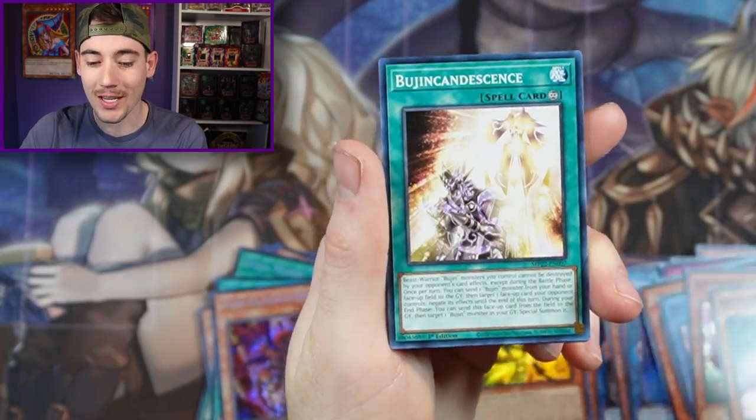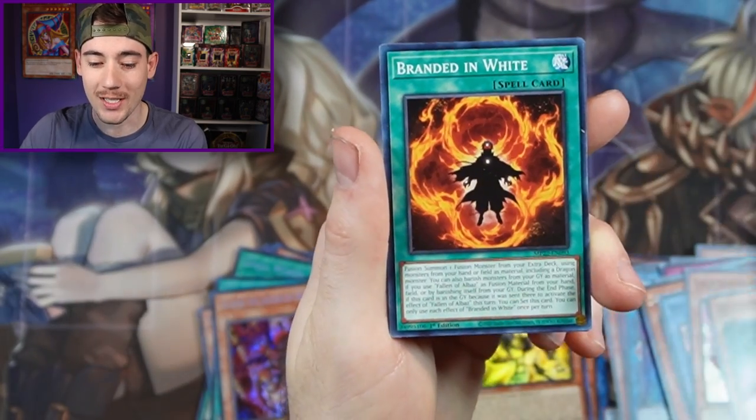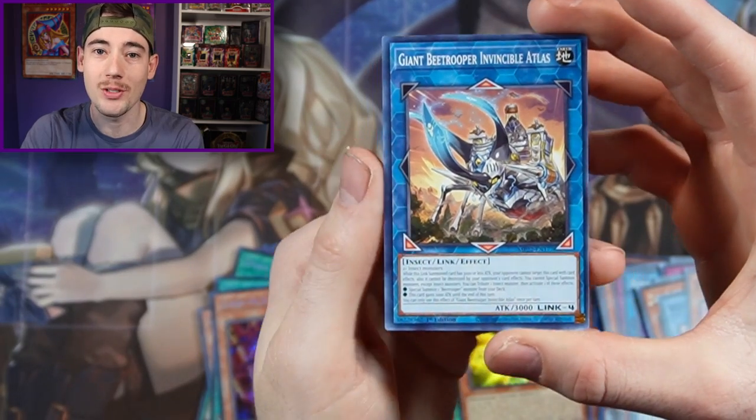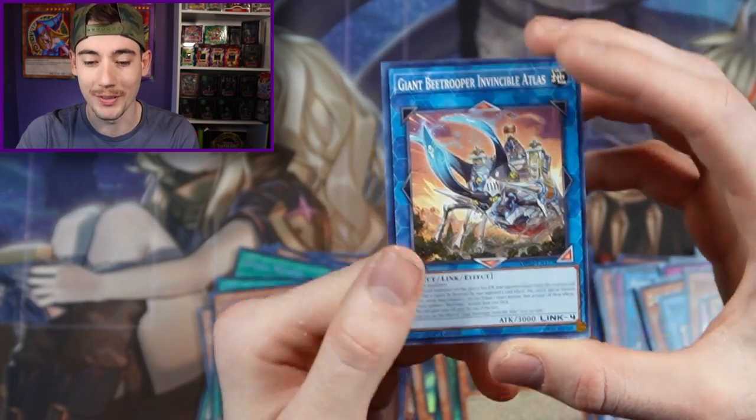And then we have Brave Dragon, Bujin, Majestic, Branded in White, Converging Wills, and the last card of my 2022 tens is Giant B-Trooper. I want to give a huge shout out to your move for being a patron and supporting the channel. And if you want to see me pull an access code talker out of Battles of Legend and Crystal Revenge, check out the link above.